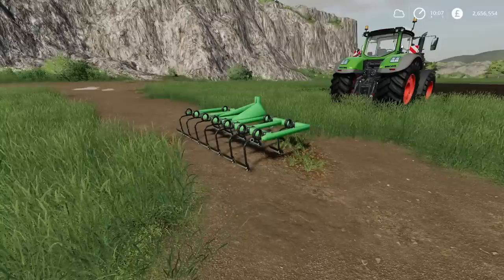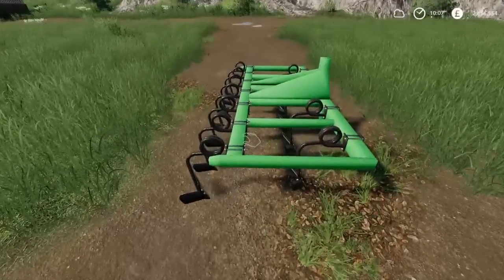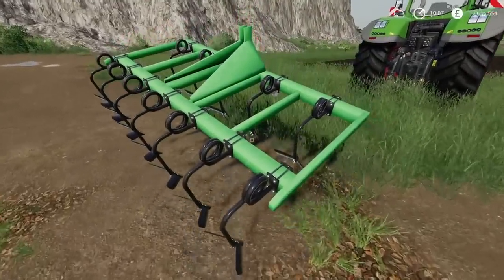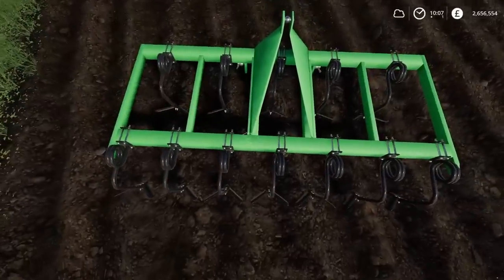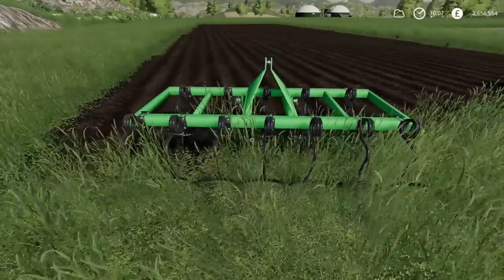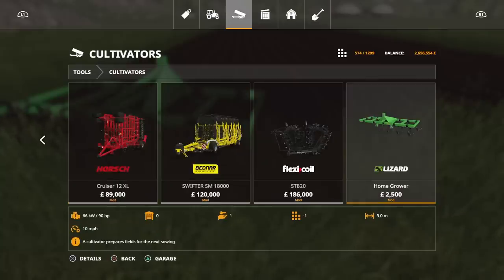Mods for today: we have the Home Grower by Rowley Christie — you've guessed it, it's a three-meter cultivator, a chunky, robust bit of kit. You can actually pick it up, which makes it easy to move around the yard. You'll find this under cultivators — the Home Grower 2500. To buy it, it is seven slots, which is fairly high.